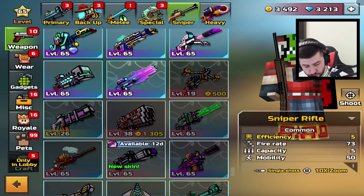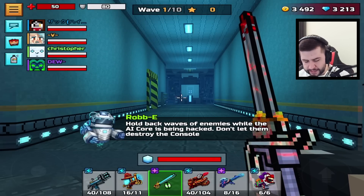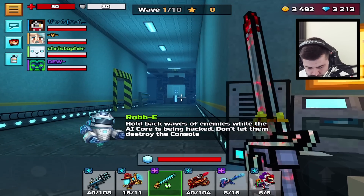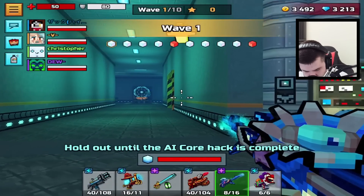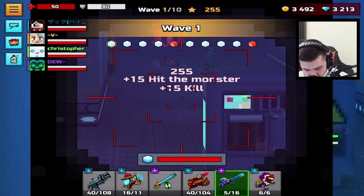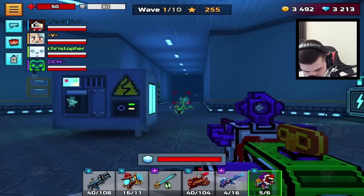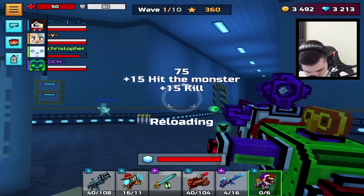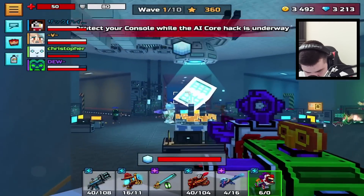Wall breaking is also not allowed, but you can use the X-ray ability. Hold back waves of enemies while the AI core is being hacked. Don't let them destroy the console — we need to protect this. Do you remember at Christmas time when they did this defense, the train thing? It's very similar to that. 10 rounds, survival 10. Let's see how difficult this is going to be. Let's go — I'm going to help my teammates as much as I can.